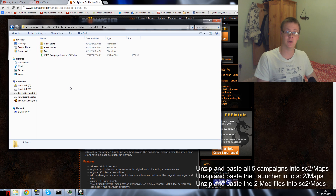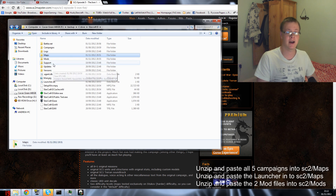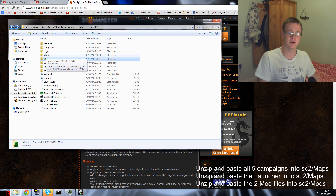Unzip your downloaded map packs and paste the five campaign folders into the Maps folder. Then go back to your downloads and find the launcher file — 'SCBW Campaign Launcher SC2.map' — and paste that into the Maps folder as a standalone file, not inside a subfolder. Once you have all six files in the Maps folder, go back to the root StarCraft 2 folder and locate the Mods folder.